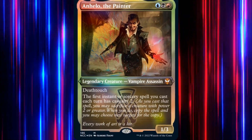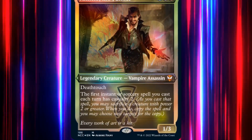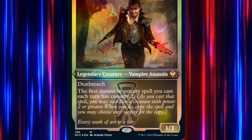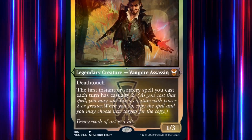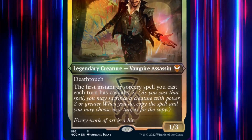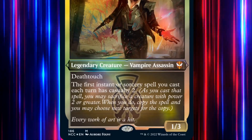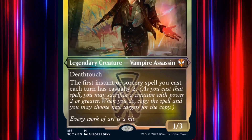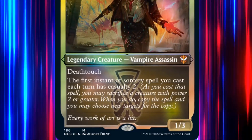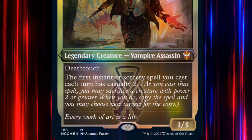Anhello the Painter is a 3-mana 1/3 legendary vampire assassin with deathtouch. He also has the first instant or sorcery we cast each turn as Casualty 2. Casualty is included as part of the cast — the reminder text says 'as you cast,' not 'when you cast.' Basically, as we cast an instant or sorcery, we may sacrifice a creature with power 2 or greater. If we do, we copy the spell and may choose new targets for that copy.